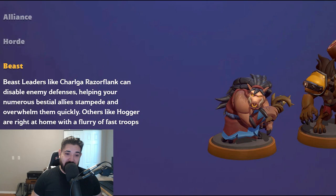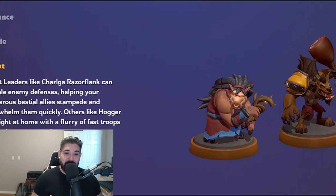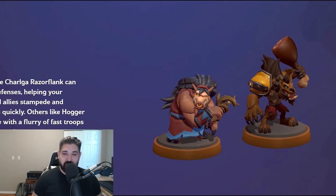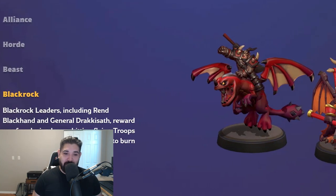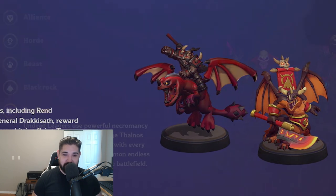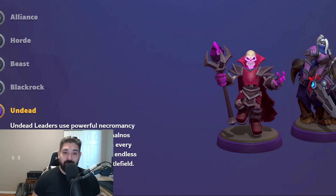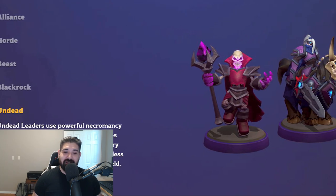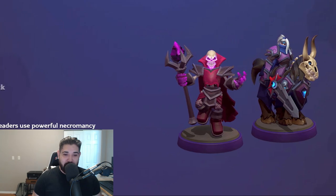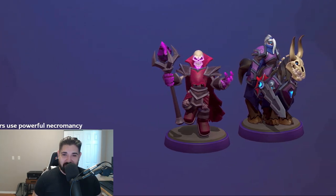Beast leaders excel at sieging enemy bases by disabling defenses and overwhelming opponents with swarms of monsters. Blackrock leaders empower your heavy-hitting flying troops and searing elemental magic users. Undead leaders use powerful necromancy to summon endless armies of the dead to desecrate the battlefield, and use spells which grow stronger with every single cast.